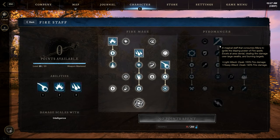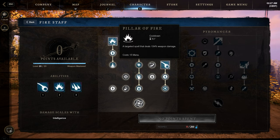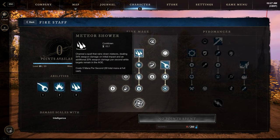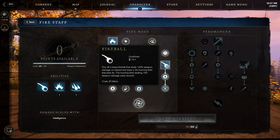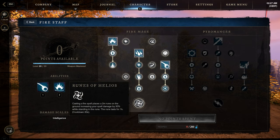Weapon Skills: let's check the Fire Staff first. I put all my points into the left tree. Our 3 active skills are Pillar of Fire, a cast DoT; Meteor Shower; and Fireball, another DoT which also deals direct damage. The most important passive is Runes of Helios — casting a Fire Spear places a 2-meter rune on the ground that increases your spell damage by 30%, but you have to stand in this rune. It lasts for 7 seconds and has a 23-second cooldown.